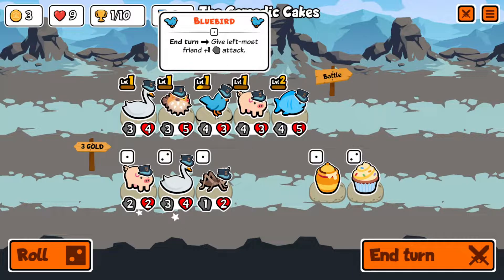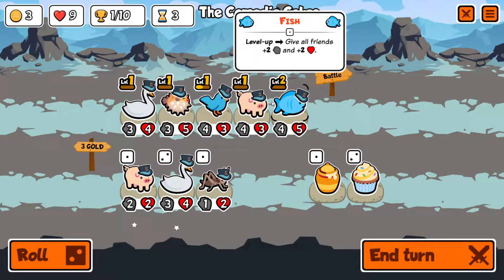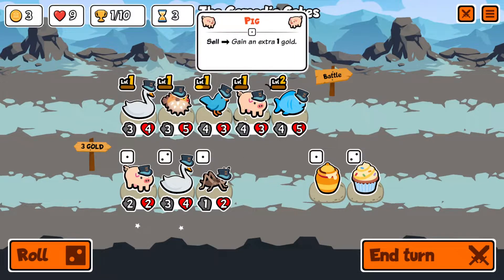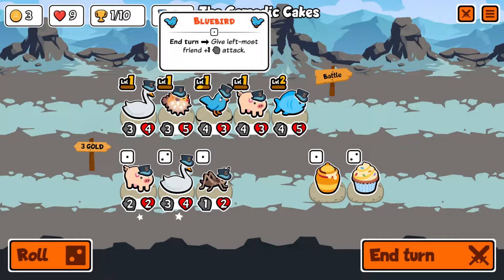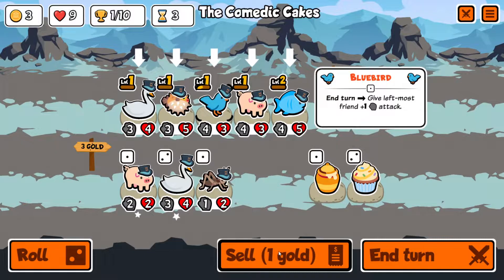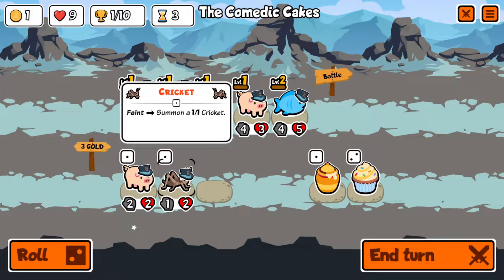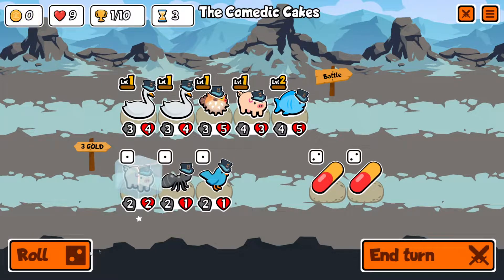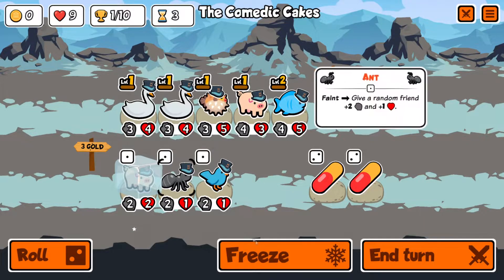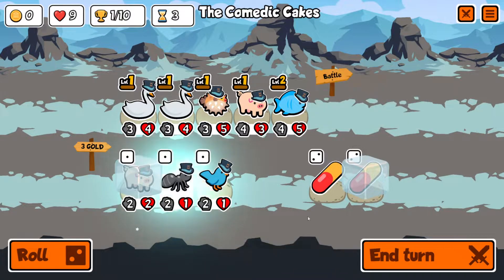Let's roll again — another swan. This bluebird is only buffing by one. There's a four-three pig we could buff, but I don't think it's long for this world. We'll sell the bluebird and pick up another swan so we can combine them next turn. We got one gold — let's freeze the pig, roll once. We can freeze the ant and the pill and maybe pick that up next turn.